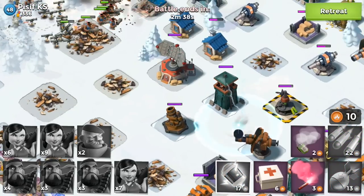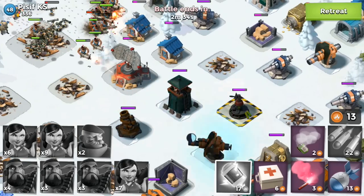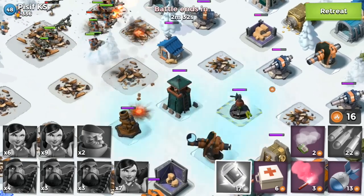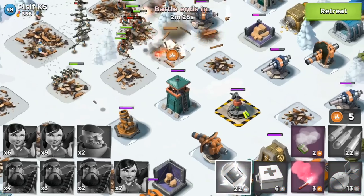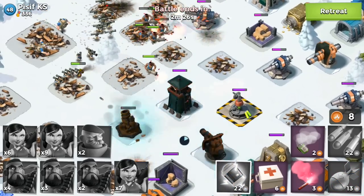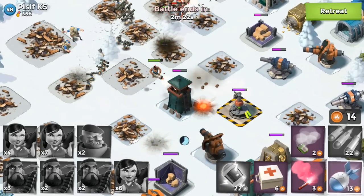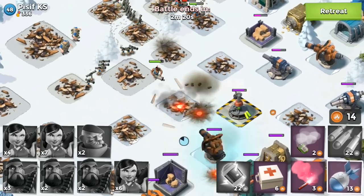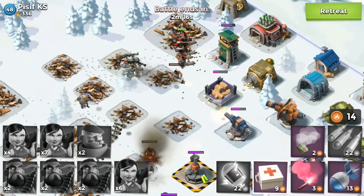I really underestimated that prototype weapon. I went for the normal defenses and it's just destroying me. I had to shock bomb it — it was really, really bad. I'm going to drop another shock bomb on it right now. Oh my god, I missed it! Look at it — it just ripped through my hookahs and instantly killed those zookas. That is terrible. I can't believe how bad this is going.